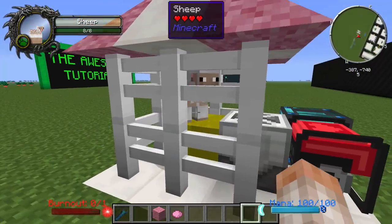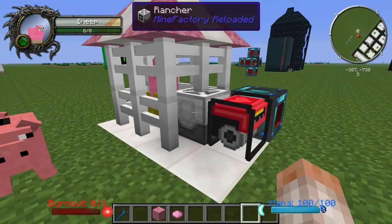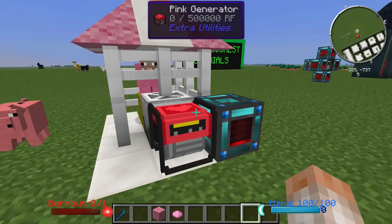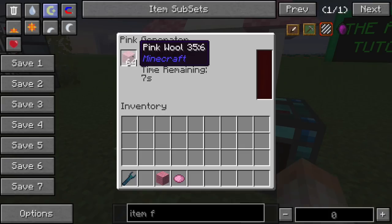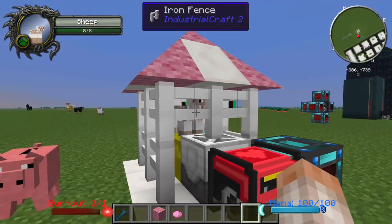Let me show you something neat you can do with this. I hooked up a rancher to a sheep with a bucket of force on the ground, and basically it's shearing the sheep with a force shear and it's generating pink wool extremely quickly. I'm not sure how much this thing will power — it's a little bit hacky.